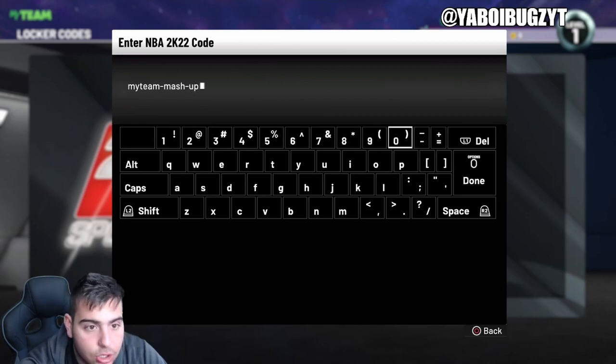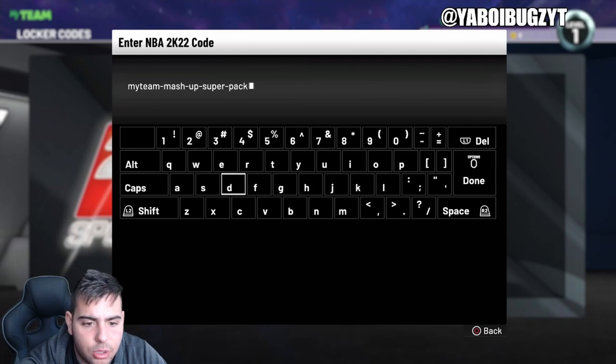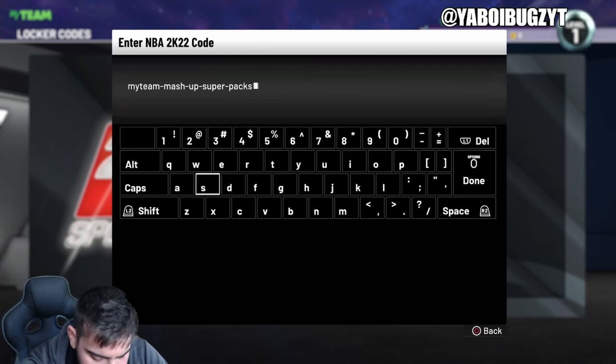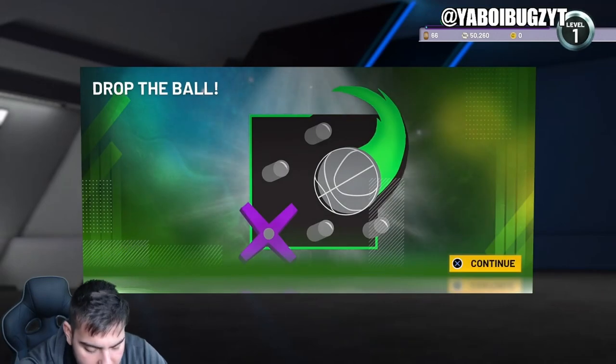Entering the full locker code: My Team Dash, MASH Dash, Up, Dash Super Dash Packs. This locker code consists of some heat, hopefully. We're also going to show you all the other active locker codes in NBA 2K22 My Team. There is the locker code — let's see what we can get.